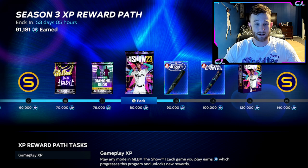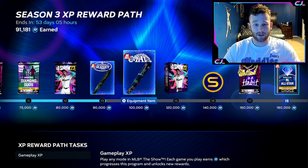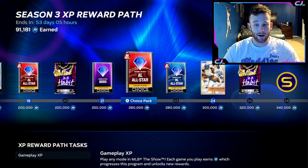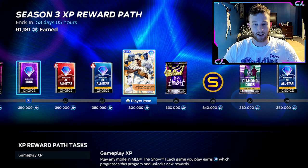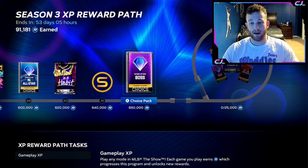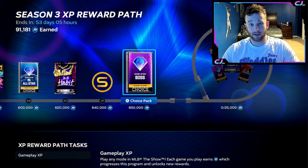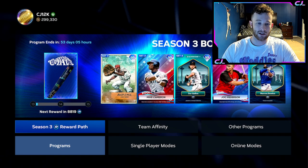An added bonus is you will probably get a ton of program XP doing this. I'm done with the monthly program and I've only finished one conquest map, played like two games on another, haven't touched the showdowns or mini-seasons at all — and I'm at 90,000 XP. Multiply that three times and I'd basically be at my boss pack right now. Chase packs are in the XP path now — that's a big dub. Boss packs are now one of the gold goals, so they took that feedback to heart. You can get boss packs semi-regularly now. This is probably the best season to max out the XP path.